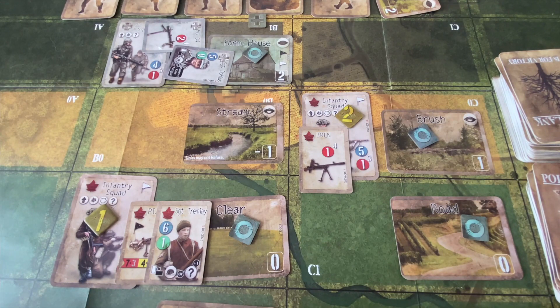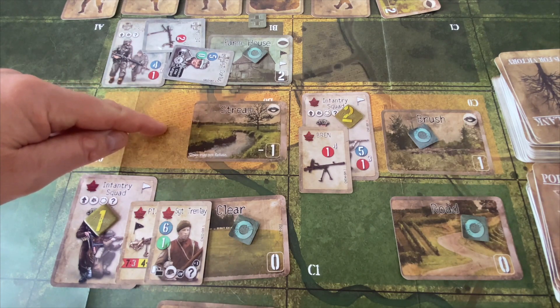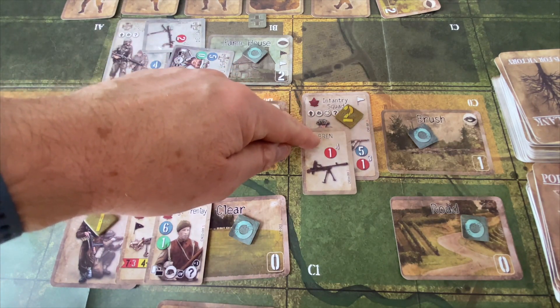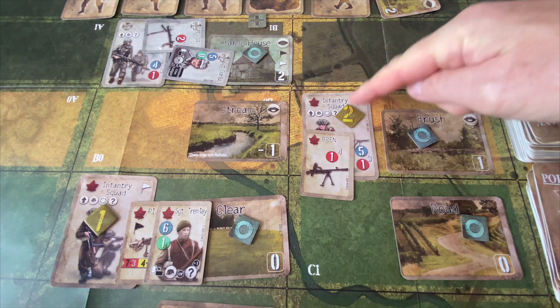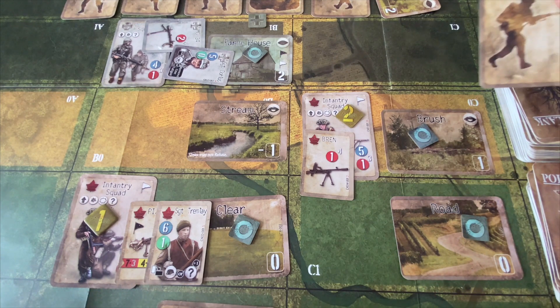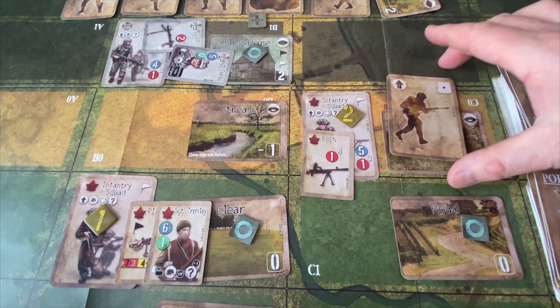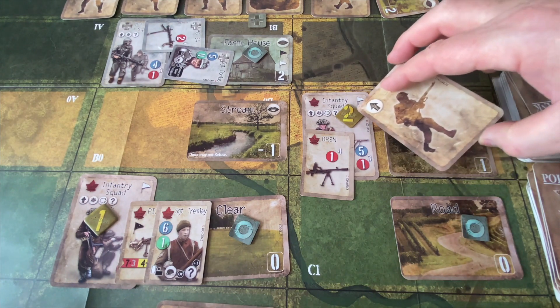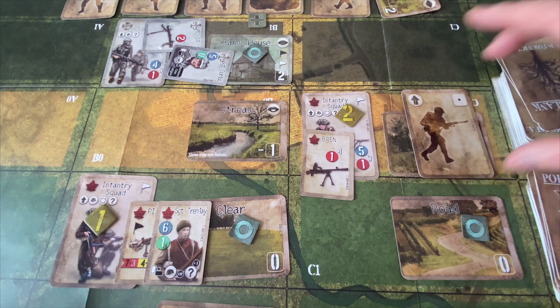Let's go to the Canadians' turn. With the machine gun broken, we want to press the advantage. Rather than move forward with this squad — it'll take a couple of turns to clear the stream — let's push the other infantry squad forward, where we might get good terrain to change the nature of the battle. They could form an assault move, but they're already at fatigue two, which would be disadvantageous odds — roughly minus four. So we're not going to do that. We'll play an infantry squad movement action up here.